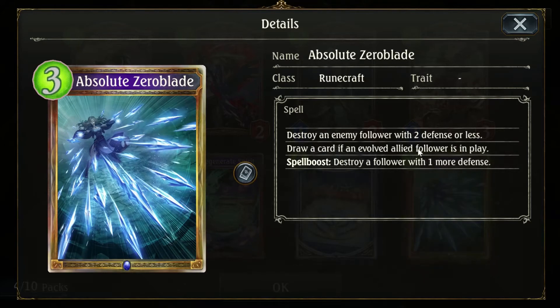Destroy an enemy, follow with two defense for less, draw a card and evolve — all the followers play. Spell boost: destroy a follower with one or more defense. So I'm guessing a spell boost here — destroy one with more defense. This remains a three cost, but the size of the minion you can destroy goes up. So that's interesting.